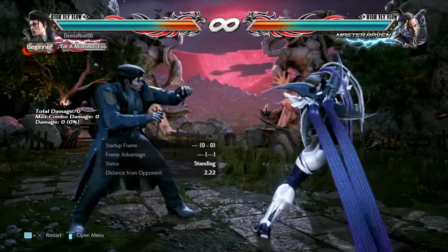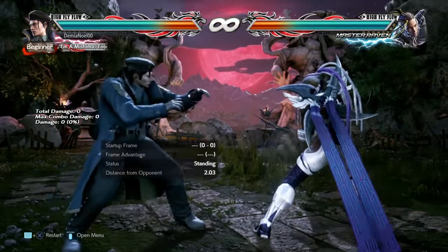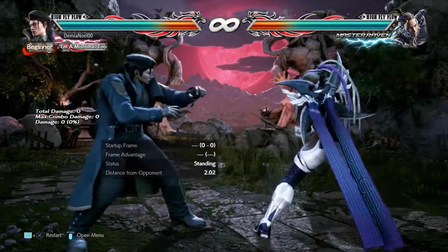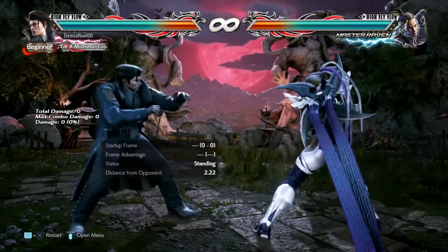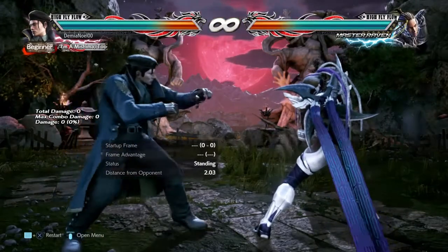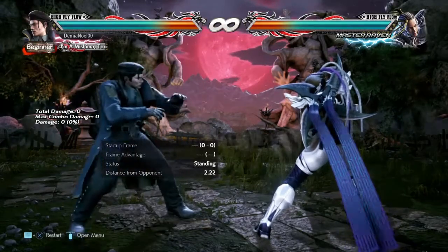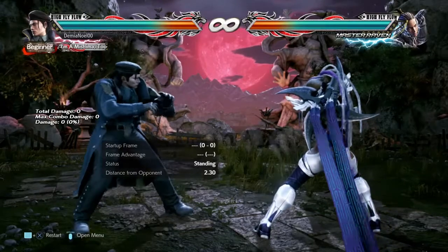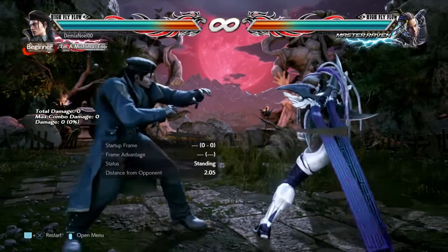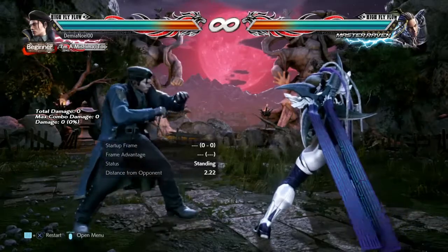We just went over Yoshimitsu, and some characters like him have really long move lists — Yoshimitsu has one of the longest if not the longest in the entire game. Dragunov is like the opposite end of that. When you're fighting Dragunov you know exactly what he wants to do, and because of that there are two ways I play him.